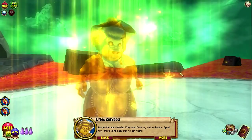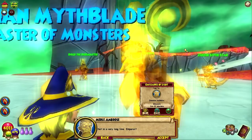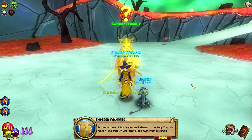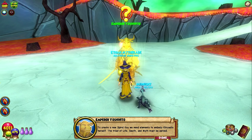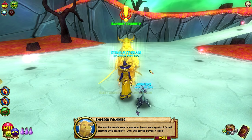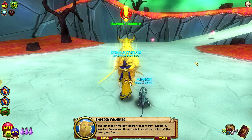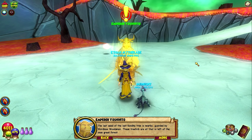There is no easy way to get there, so we must make a new spiral key. Has such a thing been done before? Not in a very long time. Emperor, what do we got? To create a new spiral key, we need elements to embody Khrysalis herself. The triad of life, death, and myth must be served. The Condor Woods were a wondrous forest teeming with life until Morganthe burnt it down — the Condor Desert now, it is a lifeless desert brimming with bitterness and anger. Still, where there is hope, life and light can take root. The last seed of the last Condor tree is nearby, guarded by wordless woodsmen — tree folk who are all that is left of the once great forest. Bring the Condor seed to us.